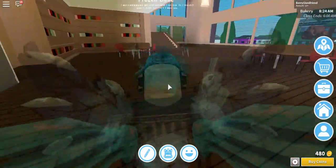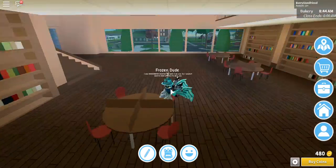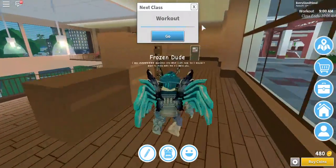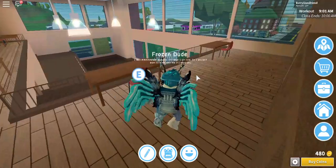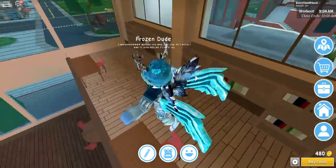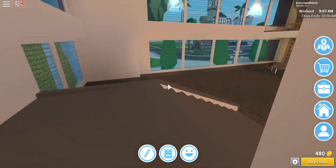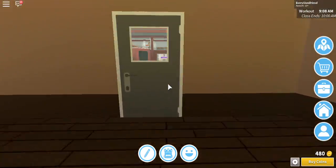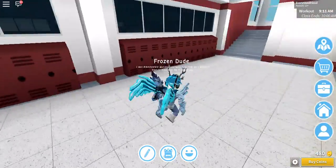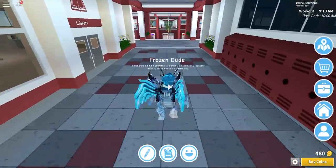I'm gonna go to this library first — pretty nice. You can basically read here, sit down, maybe study. I don't know what else you'd go to the library for. Yeah, you could study over here. I really wish I could roleplay with someone over here, that would be really nice. I'm gonna go back downstairs and then continue with that. I came to the library and I guess I'll go down here. We have the lockers, so I guess I'll go back upstairs.